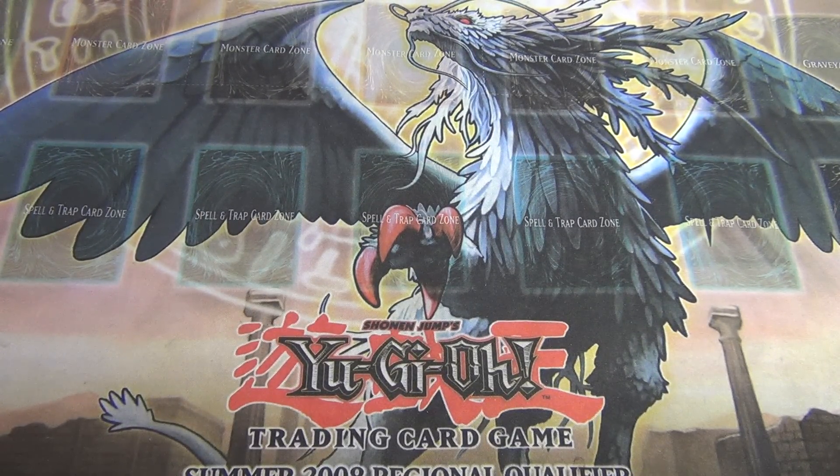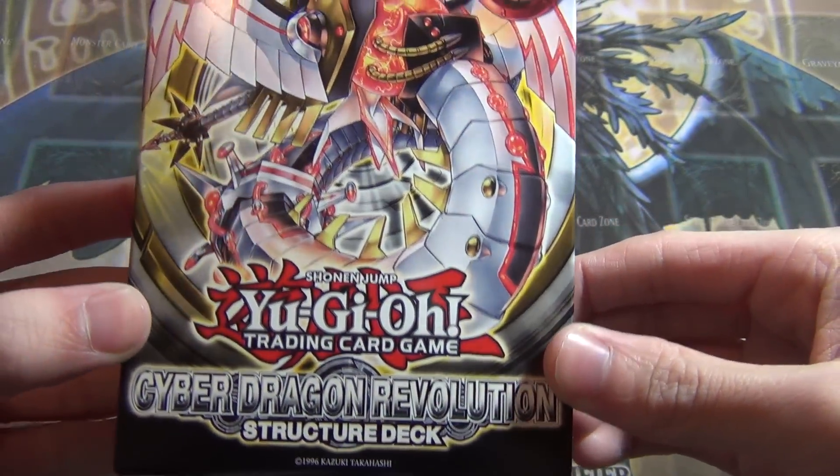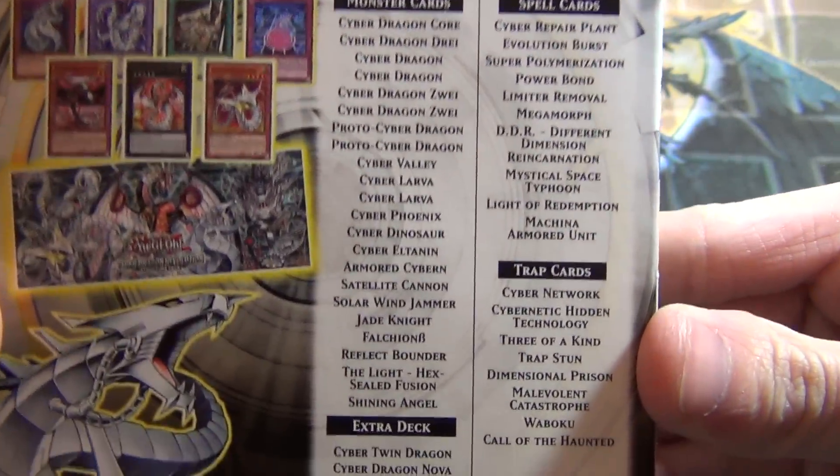What up YouTube? Asian Persuasion here, Team DKF. Today, the official release of the Cyber Dragon Revolution Structure Deck came out. It's $9.99 like every other structure deck. Here's the back of the card list.